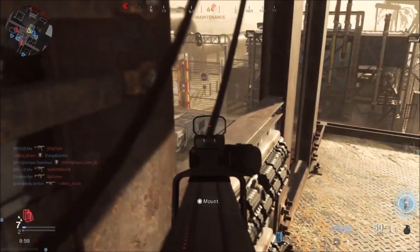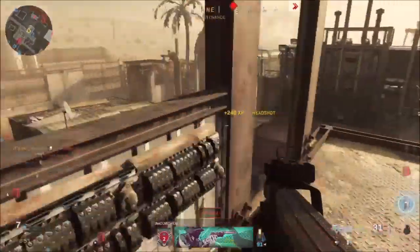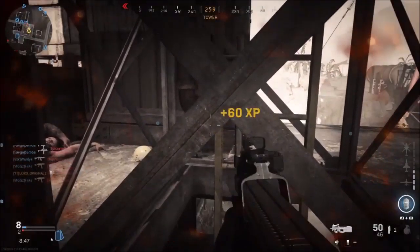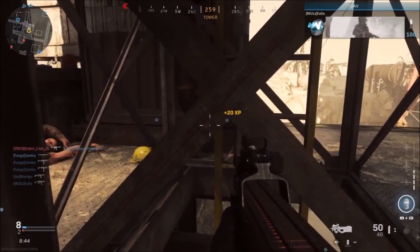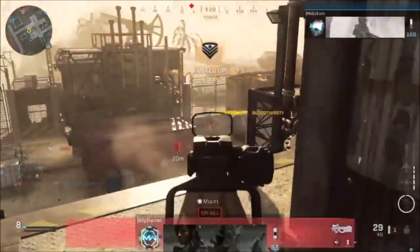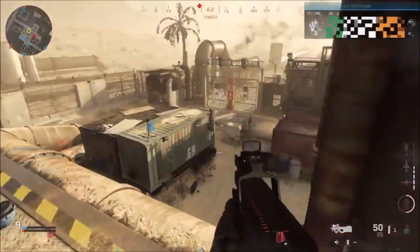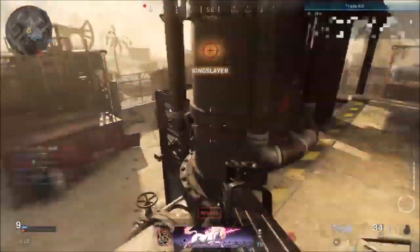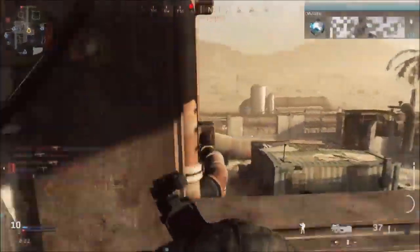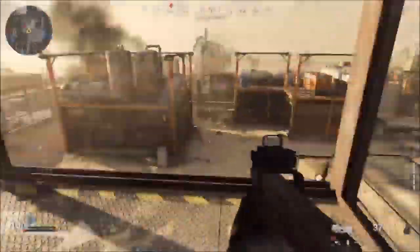Starting with Warzone, the main change is to the phones and bunkers. Certain phones you can go up to and activate — they start beeping, then play something in morse code, followed by a Russian voice. I kind of feel like the Russian voice is Kamarov, the character from the campaign where both Americans and Russians are working together for Verdansk — a partnership that falls apart in season one.